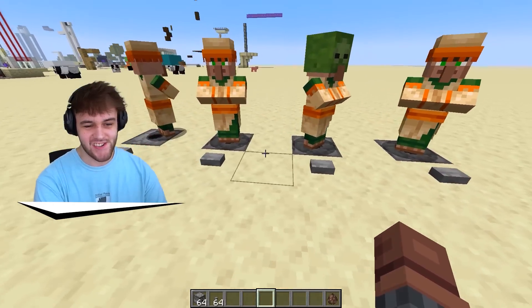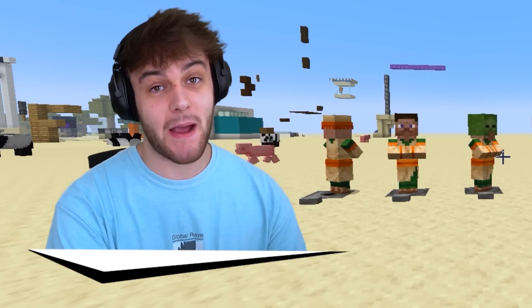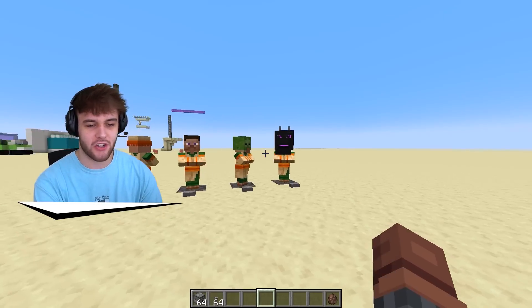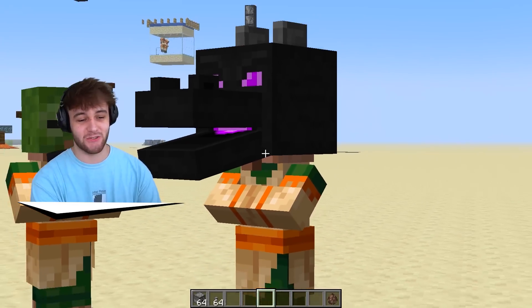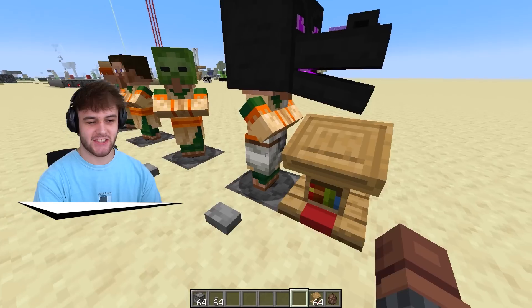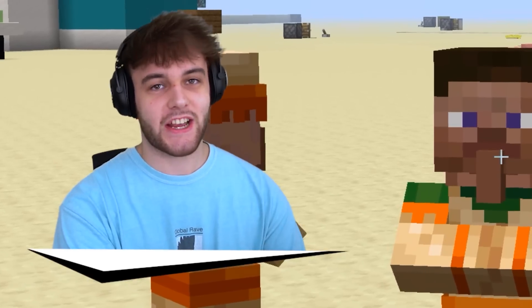Oh my goodness, this is so good! Okay, so if you guys want to spice up your village or your trading hall a little bit, then go ahead and throw some heads on your villagers. Honestly, I might do this in my camp Minecraft - I might have to make all of my villagers have dragon heads because this just looks way too funny. Look at him looking at the lectern. And yeah, you can just trade with them just the same, even if they have heads or don't. That Steve one looks very menacing. Let's go ahead and check out the next TikTok hack.